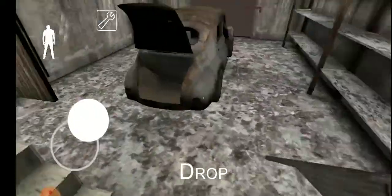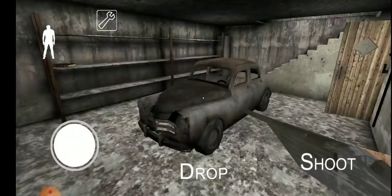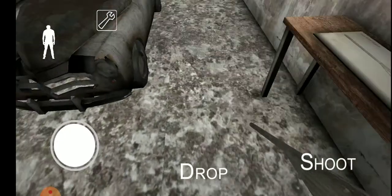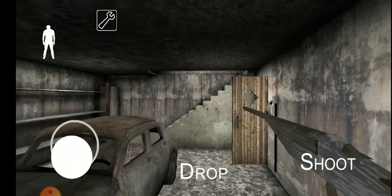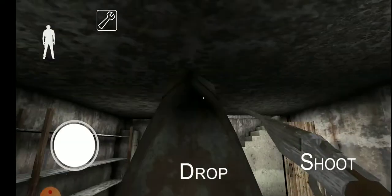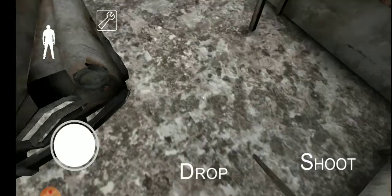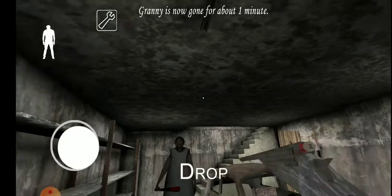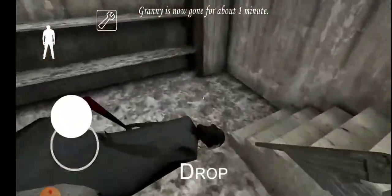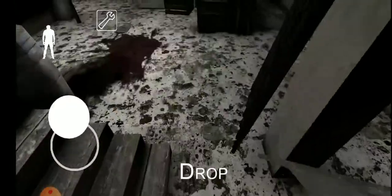I don't know where the other — oh, we need to go to the sewers. Let's drop this. I hope it has a shoot button because it glitched out last time and I just got killed by that. Okay, I'm just waiting for her — you can crouch here and not be seen. Granny, come here, I'm going to shoot you. Shoot! There we go, now let's go to the sewers.